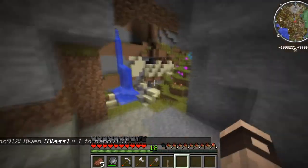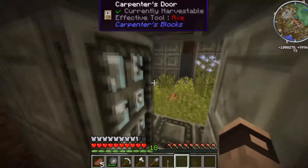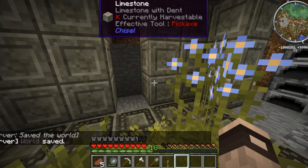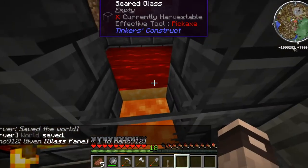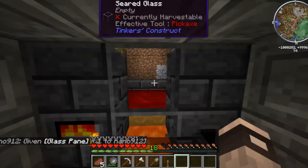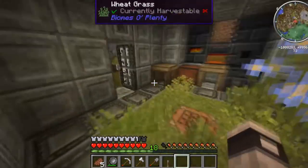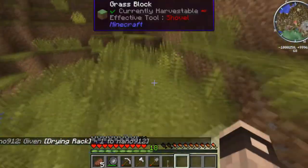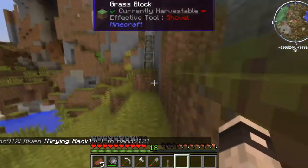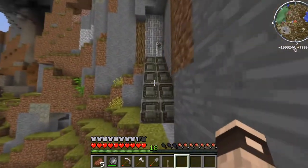We're going to let the quarry keep going and go see whether Nano's done anything else. Oh, it looks like he has — yeah he's definitely got something else. He's got a tinker smeltery full of copper and blood. Well, congratulations Nano for having copper and blood, but apart from that he hasn't really done anything else. That silent bit there was because I sneezed and did a tactical mute, which is always a good thing to do.